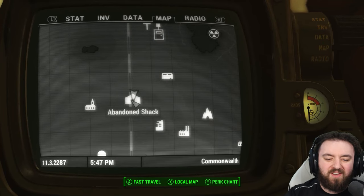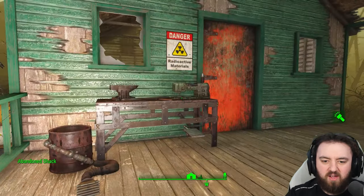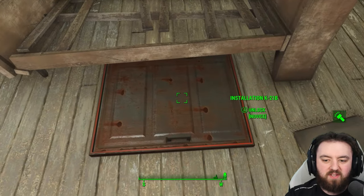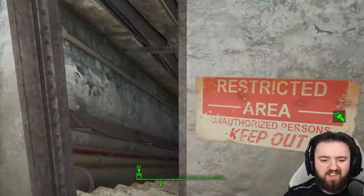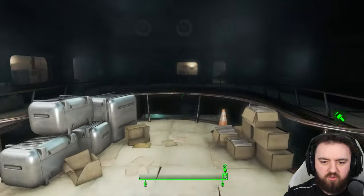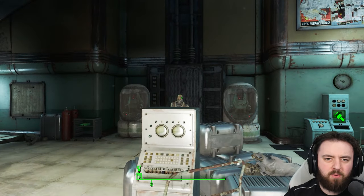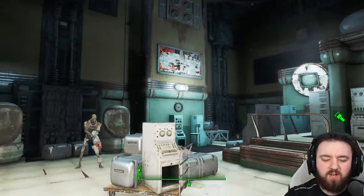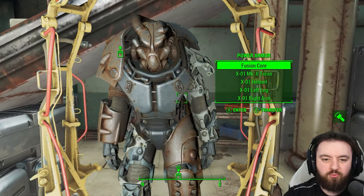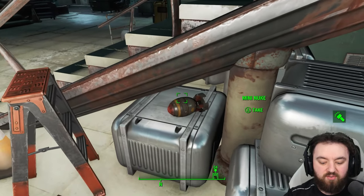Time to go to the Glowing Sea. We're at the abandoned shack close to the Atlantic Offices and the Federal Supply Cache — it's only called that until you open up the K21B installation hatch. Once inside the facility, make it all the way into the main portion before dropping right down. The mini nuke itself is just tucked away underneath the stairs — very easy to miss.